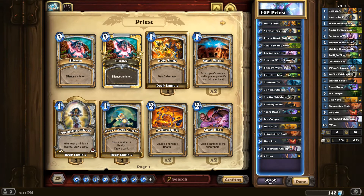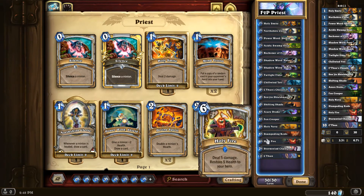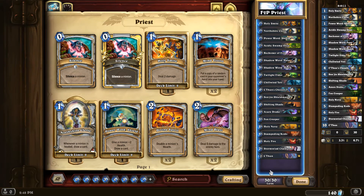I have one Shifting Shade — I might actually craft a second one, I have enough Dust. Two Azure Drakes, one Fin Creeper — not great, but better than nothing. Two Holy Novas. Stampeding Kodo's kind of nice. The Holy Fire is one of the rewards I got from a pack, so it's actually good for removal. Stormwind Champion, and then C'Thun. I'm actually level 8 — once I get to 10, I get Mind Control, and I'm probably going to take the Champion out. Mind Control is kind of a nice removal.